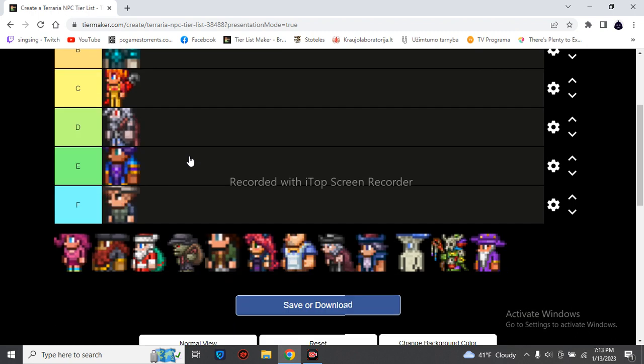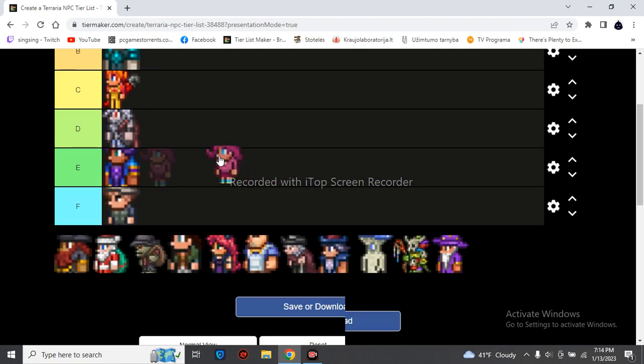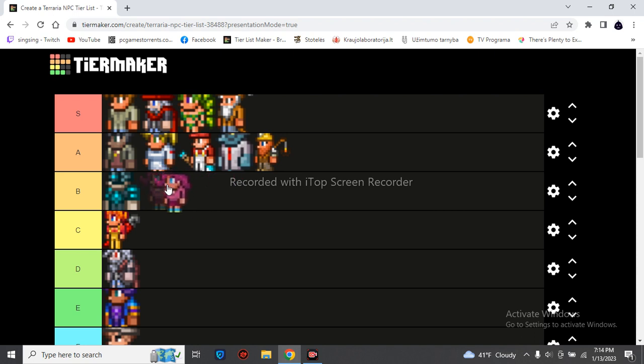The Party Girl sells building blocks — building blocks that you can use to get honey — and she sells a lot of party stuff, decorations, and party machines. She can also change the game to drunk seed mode with a different soundtrack. Solid D tier. I also have good memories of when she stayed in my old house for so long.